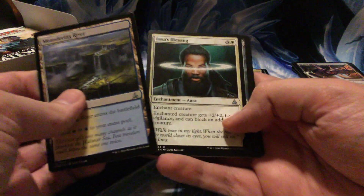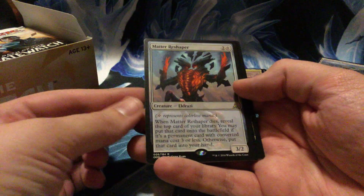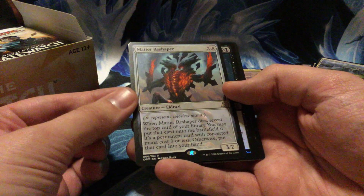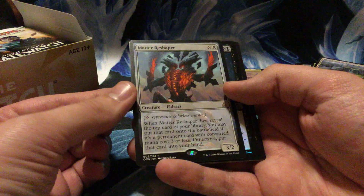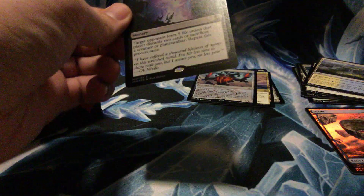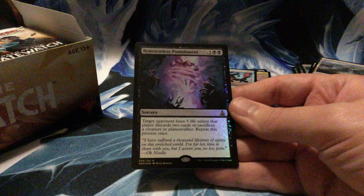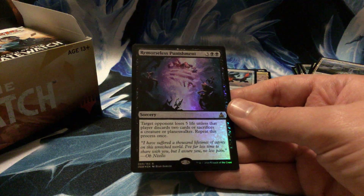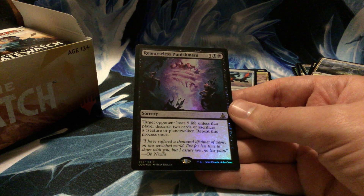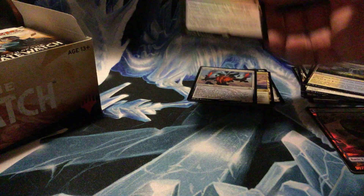Meandering River, Iona's Blessing, Visions of Brutality, and Matter Reshaper — another pretty cool card. Three mana for a 3/2: when he dies, reveal the top card of your library, you may put that card onto the battlefield if it's a permanent with converted mana cost three or less, otherwise put it into your hand. And here's the foil rare: Remorseless Punishment — a very strange card. Target opponent loses five life unless that player discards two cards or sacrifices a creature or planeswalker, and you repeat this process one more time.